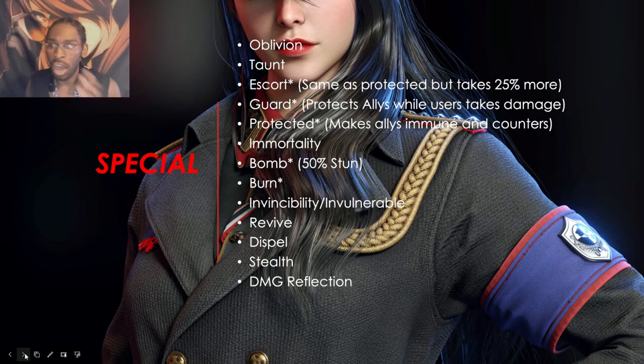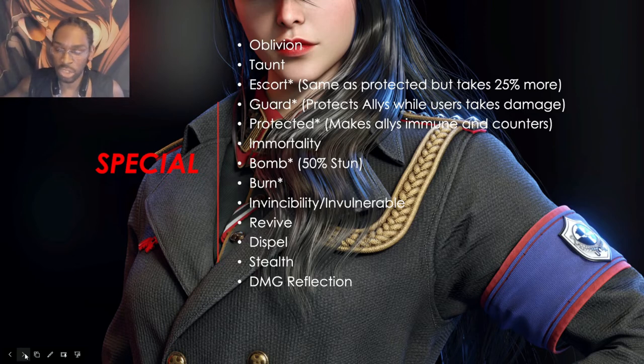The difference between escort and protected: a unit using the protected effect will only take 25% of the incoming damage dealt to the allied units. So if you do an AOE on the entire team of four, all three of those units will not take any damage — only the person that cast it takes damage. Escort is the same, except instead of taking 25%, they take 50% of the damage the ally unit received.